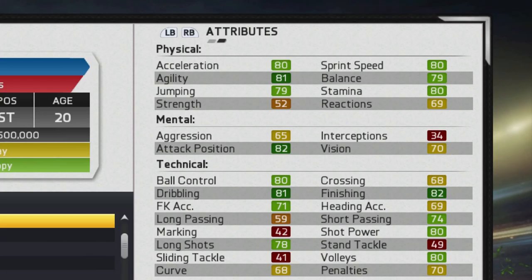Looking at the attributes, he's very well-rounded in the physical department — pretty much all those stats are in the low 80s and upper 70s, so right from the start he's got a good amount of pace and physical attributes. His technical attributes are also quite good: 80 ball control, 81 dribbling, and his shooting and passing are pretty good for a striker.